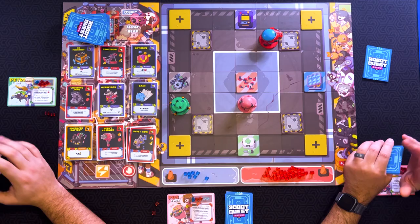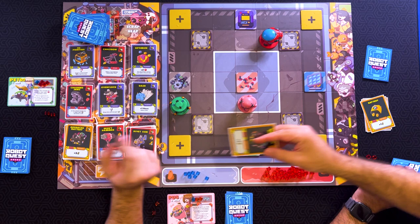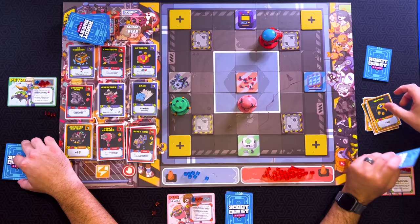I will spend three energy to buy a battery. And then, can I move diagonal? You can't move diagonal. There's something that allows you to move diagonal, but you can't normally. I'll spend one energy to move back one space. And then I can't do anything with that.